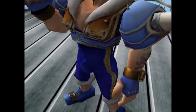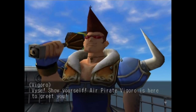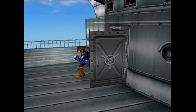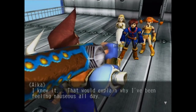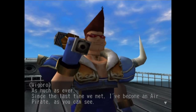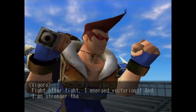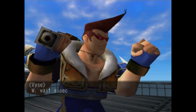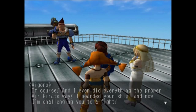We've recognized that text anywhere - this is Vigoro. He's now calling Vice out on the deck. It looks like he's changed his ways a bit and also his outfit. Since he ditched the Valua Armada, he's going to explain to us a little bit about what he's doing here. Aika has been feeling nauseous all day - she just knew it was going to happen. Since the last time we met, Vigoro has abandoned the Valua Armada and become an air pirate, searching the world for the strongest sailors he could find and picking fights with them. Fight after fight, he emerged victorious and he's stronger than ever. Now he's coming back to finally defeat Vice. He did everything the proper air pirate way - boarded our ship, and now he's challenging us.